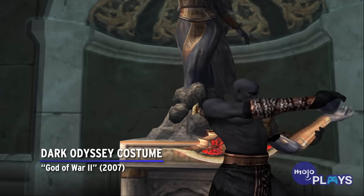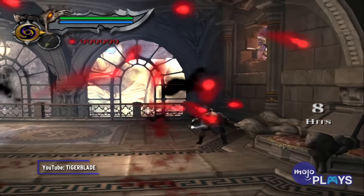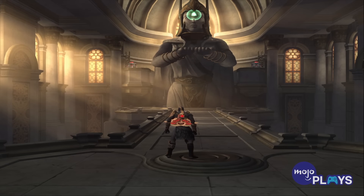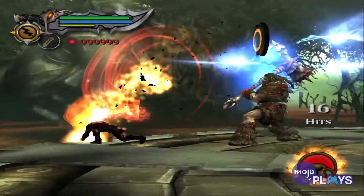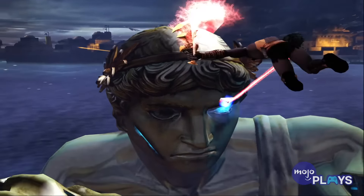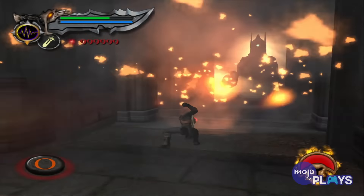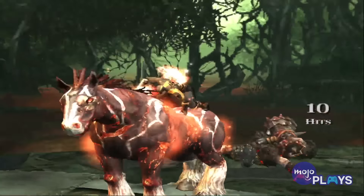Dark Odyssey Costume, God of War 2. God Mode is the hardest difficulty in multiple God of War games, but in God of War 2 it's the second hardest. We'll talk about what you get from Titan Mode, the hardest this sequel offers, in a bit, but God Mode is still nothing to sneeze at. The enemies are still going to hit you much harder, and your useful orbs are going to be in shorter supply. By completing this game on this difficulty, you'll get the Dark Odyssey costume. It cuts your defense in half, making any replay just a bit more dangerous, but it also doubles your attack power and makes red orbs go a lot further in upgrading your weapons.